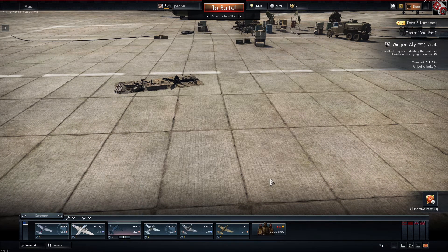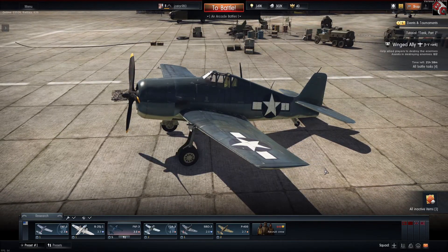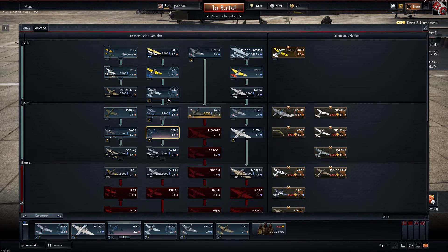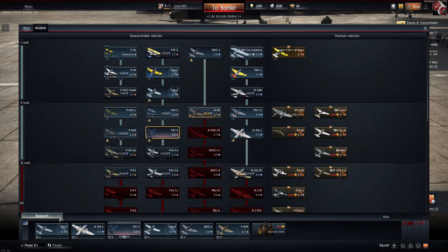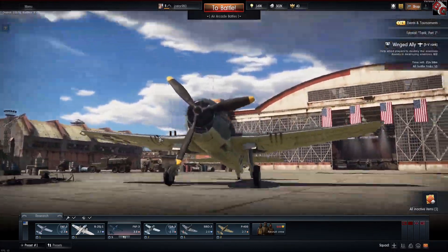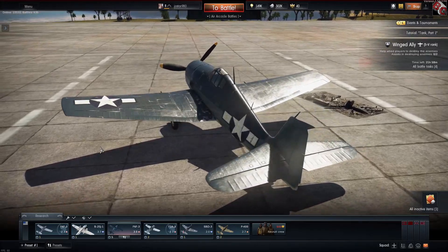And I've got the F-6F, which like the other planes before it — the F-4F and the Buffaloes and everything — it's still really in-manoeuvrable, but it can take a lot of damage and it has a lot of firepower. So it's still quite a nice plane.